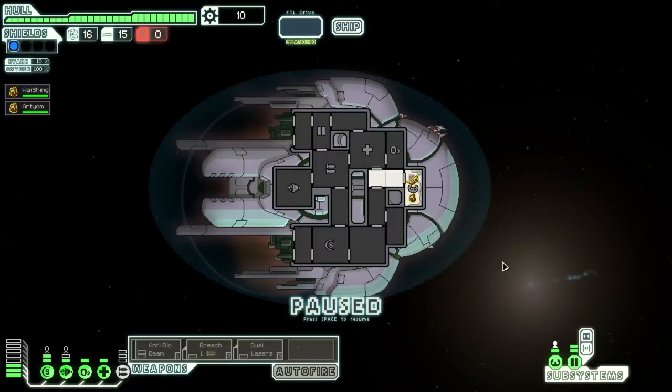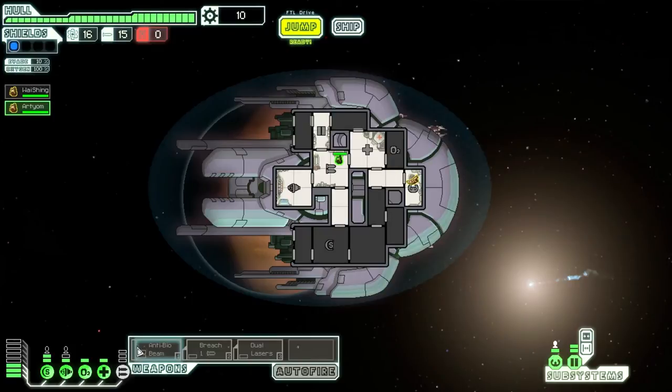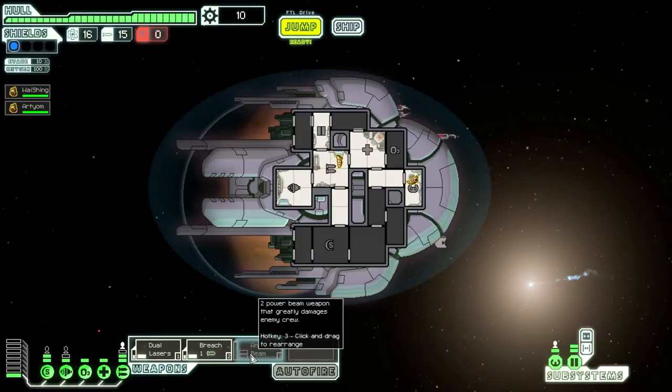I have to say, I'm not a huge fan of the Slug Cruiser. One of the reasons for this is because they only start with two crew members. And the anti-bio beam is just a pretty bad weapon in early game. It doesn't do any damage to the ship, it only does damage to the crew, which would be fine combined with crew teleport, for example, but I do not have a crew teleport.